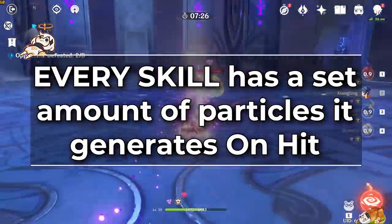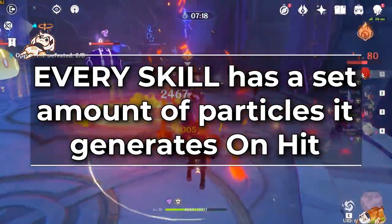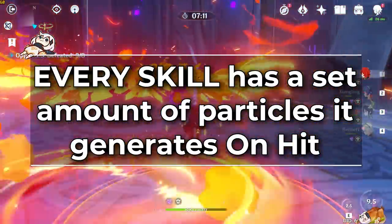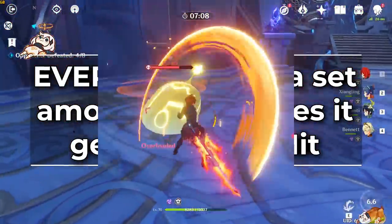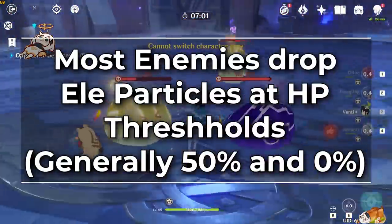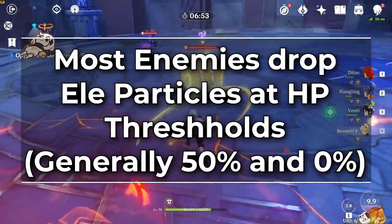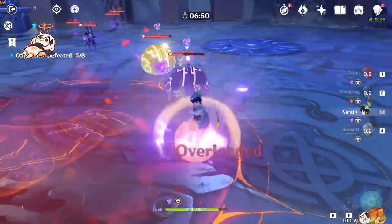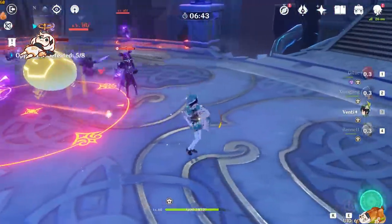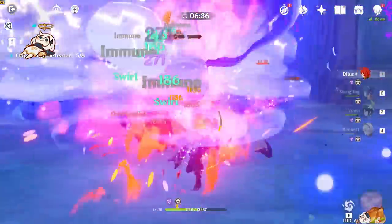Every elemental skill does have a set amount of elemental particles of the element type of that attack every time you use it and hit something with it. Certain attacks like Beidou's counter do get more elemental particles if you use the higher charge damage versions of the move by blocking attacks with a parry. Sometimes when you use an elemental skill, you do get an extra elemental particle. This is because most enemies have certain HP thresholds that make them drop elemental particles - generally at 50% and 0%, but it varies from enemy to enemy. This is also why when you are murdering things that are lower level than you, you seem to generate your ults very quickly. However, when you start fighting Abyss or AR-40 domain enemies that are very tanky, you're suddenly lacking on your ult uptimes, because you are lacking these HP threshold elemental particles.